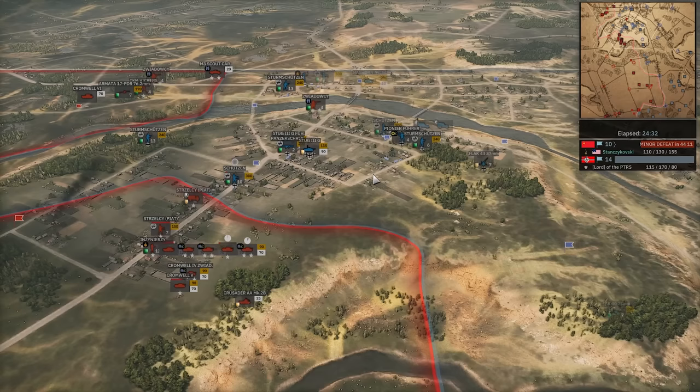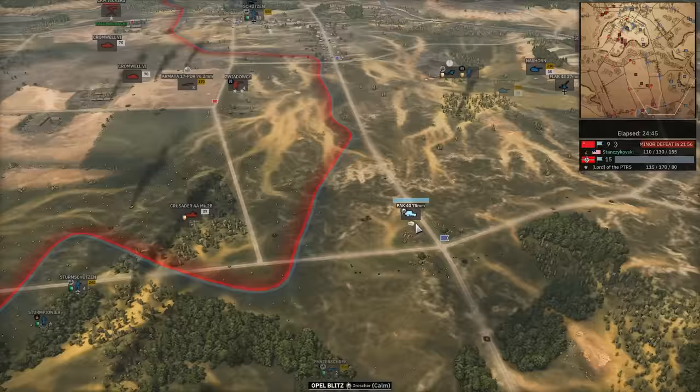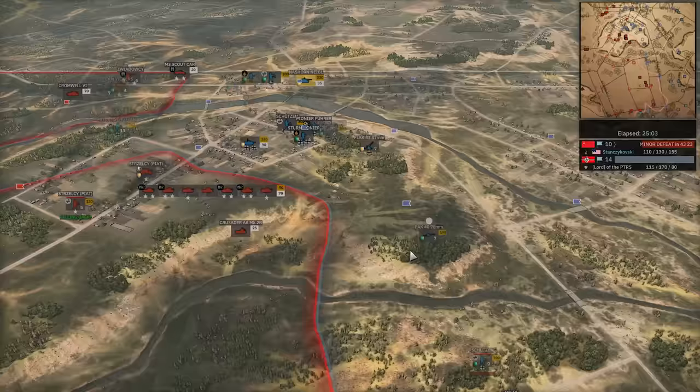Up north, both Pac-40s are dead. Stug's trying to stop the pile of Cromwells here. 17-pounder misses the Pac-40. Pac-40 hasn't unloaded though. IG-33 trying to save the day. Pac-40 goes down — big mistake there by Enord. And somehow the IG-33 misses again. Stug 3 in a very tight position. Seven Cromwells. Stan is a very nice guy, but I have to be honest — he's my least favorite player in the entire game to play against.